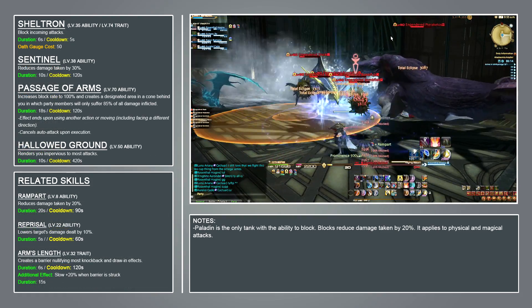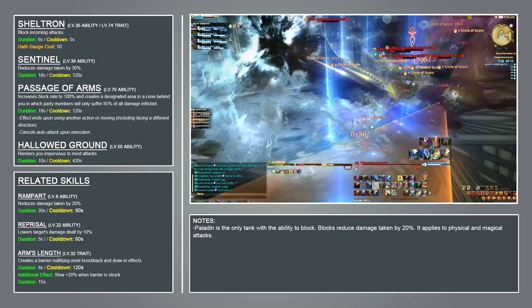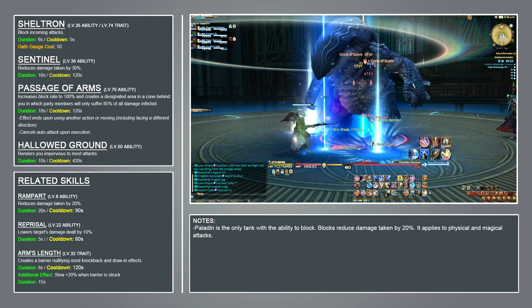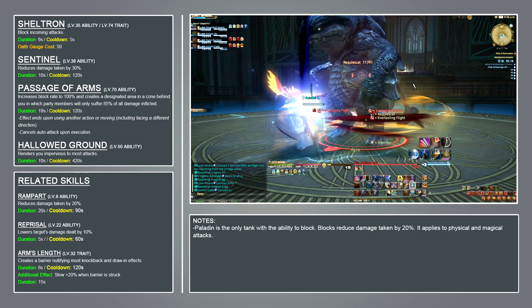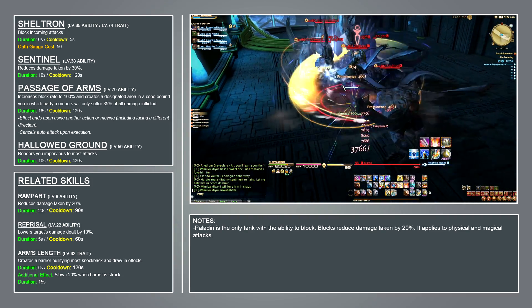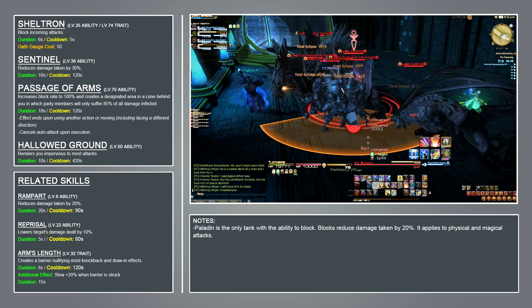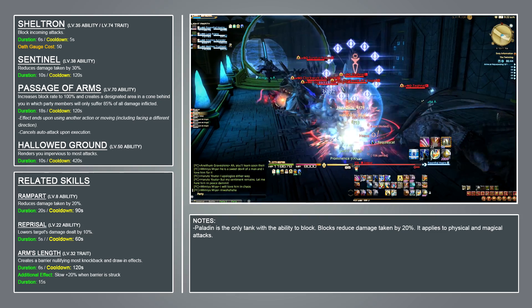In addition to passive blocking, Sheltron, and Clemency, the Paladin has access to the same generic tanking cooldowns that all tanks have. Rampart reduces damage taken by 20% for 20 seconds on a 90 second cooldown, and Sentinel reduces damage taken by 30% for 10 seconds on a 120 second cooldown. Finally, the Paladin has access to the greatest defensive cooldown in the game, Hollowed Ground. On activation, you become immune to most damage for 10 seconds, and this ability has a 420 second cooldown.